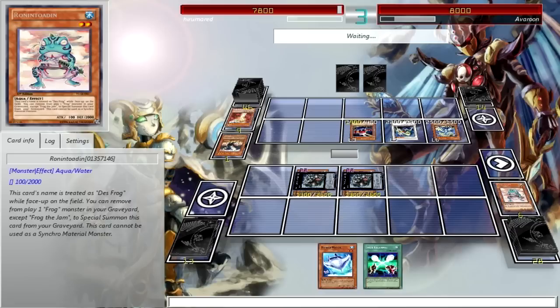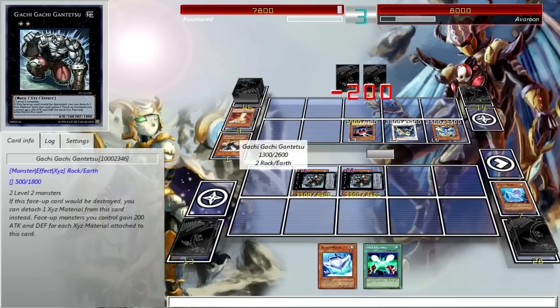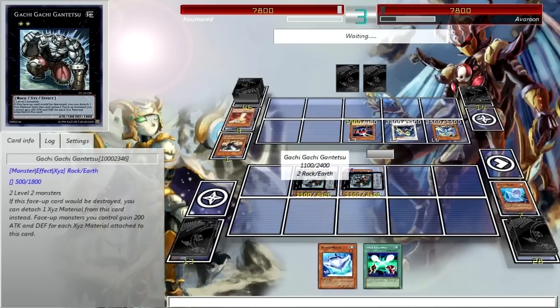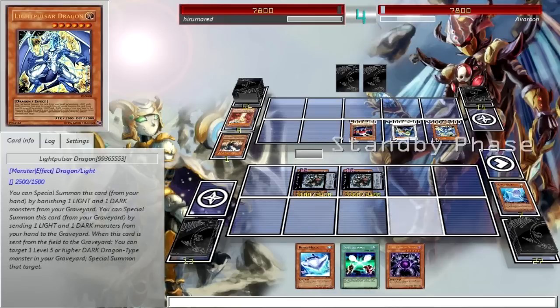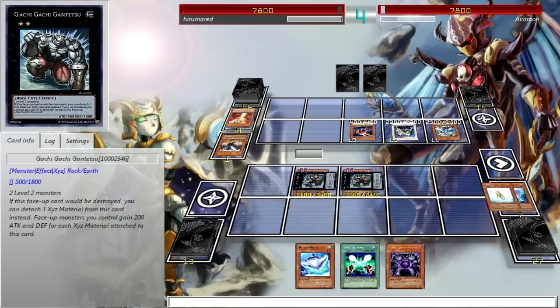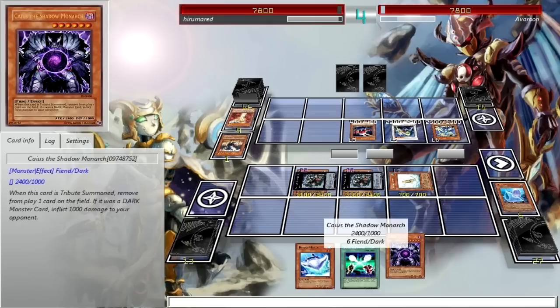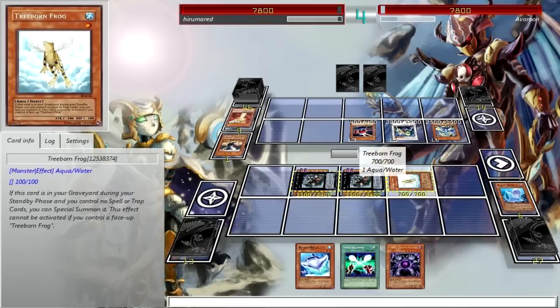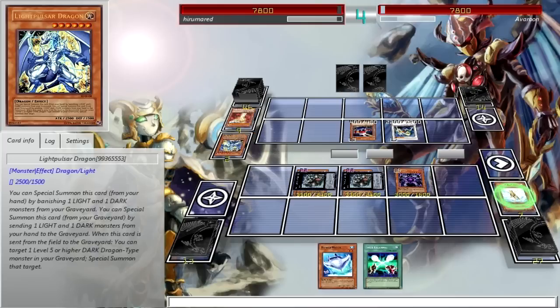Ally of Justice Catastor! Would you like to activate Gachi Gachi's effect? Attack this one with Swapfrog, don't attack that one. Wait, why didn't you attack with Light Pulsar Dragon? That was pretty lucky. This card attacks a non-Dark-type monster — good thing Chaos is a non-Dark-type monster. Let's attack.